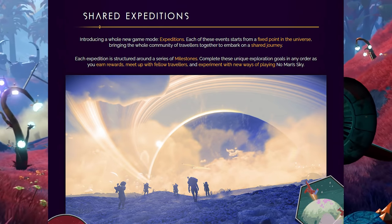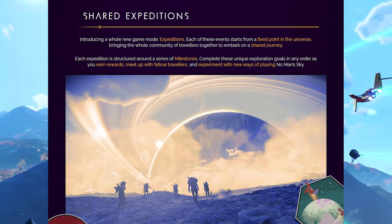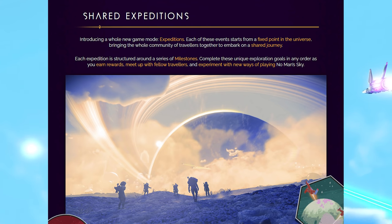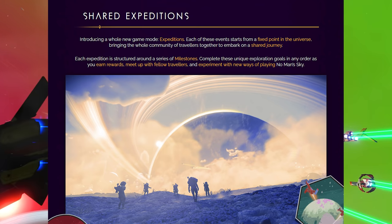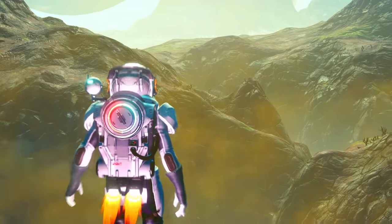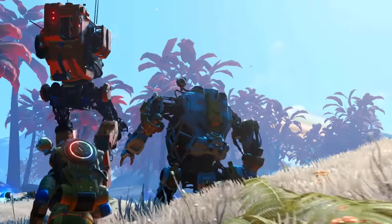Shared Expeditions: introducing a whole new game mode. Each of these events starts from a fixed point in the universe, bringing the whole community of travelers together to embark on a shared journey. Each expedition is structured around a series of milestones. This seems like it's a permanently multiplayer-on kind of deal - it'll start everyone at the same spot on the same planet, and we all go through completing different missions and different tasks. That is crazy.